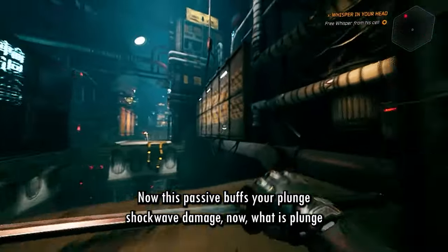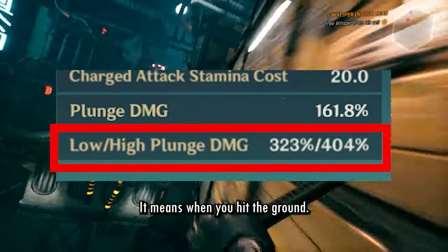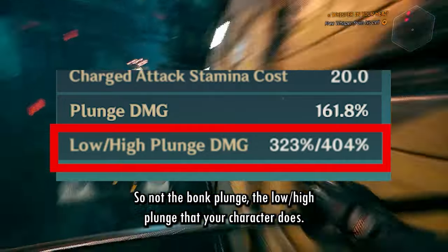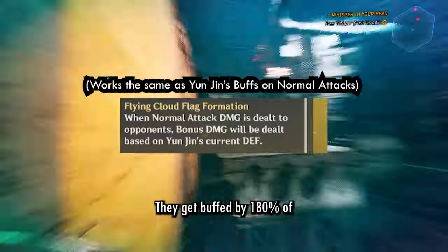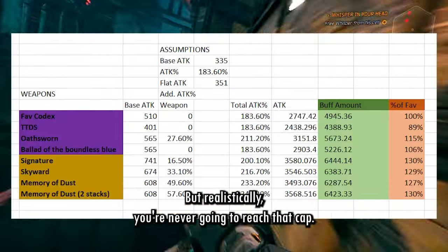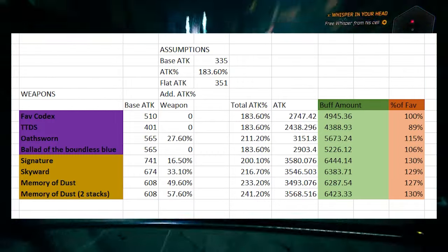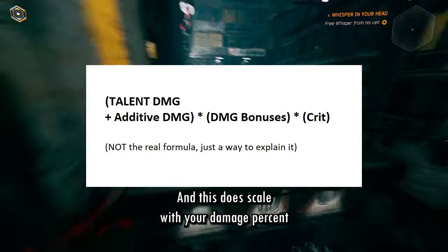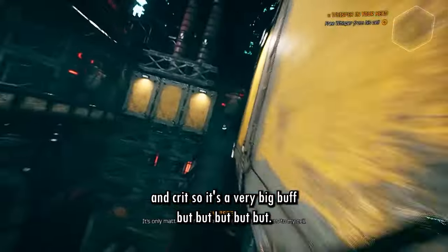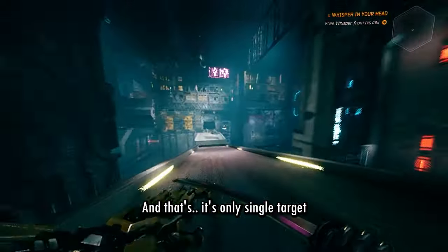Her second passive buffs your plunge shockwave damage. Shockwave damage means when you hit the ground — not the bonk, but the low or high plunges your character does. They get buffed by 180% of Xianyun's attack, up to a maximum of 9,000 damage. But realistically you're never going to reach that cap — it's closer to four or five thousand additional damage. This does scale with damage percent and crit, so it's a very big buff. But — there's a very big but — it's only single target.